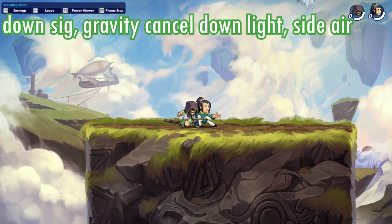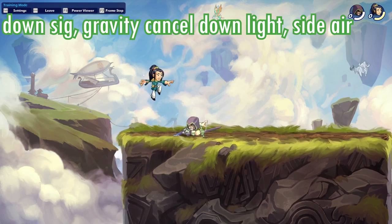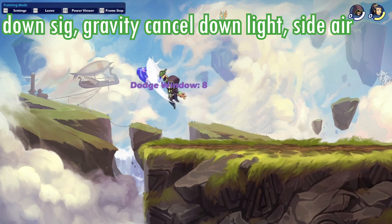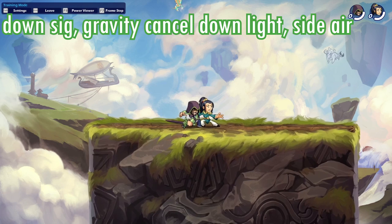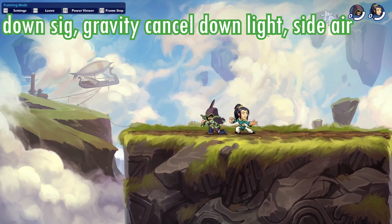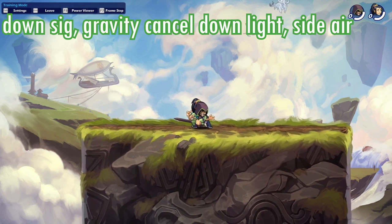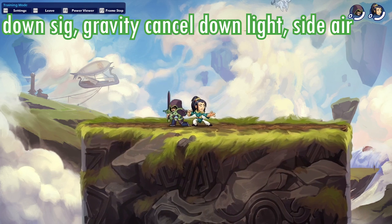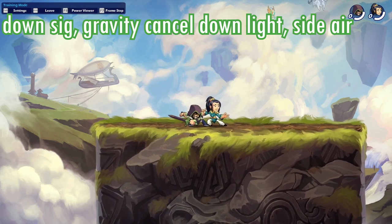For the last sword combo today, it's a down signature into a gravity cancel, down light, side air — a really long and impressive combo. The dodge windows are a little bit high but it's very doable and you can get some really nice damage in. You do need to get the timing on all parts right so it takes some training, but you can get it down to around five dodge windows on the first part and zero on the second part, since that part is a true combo.